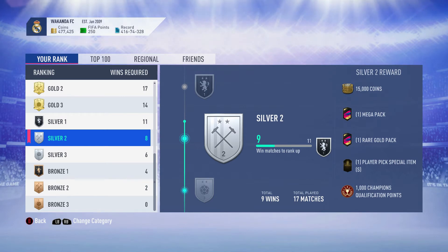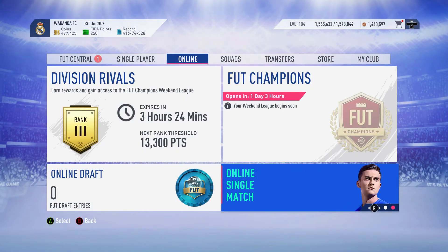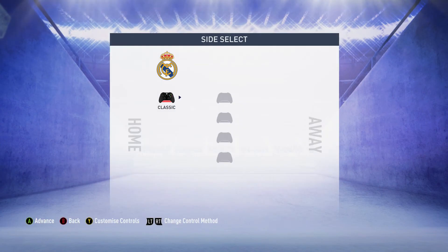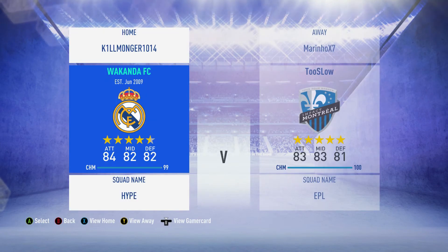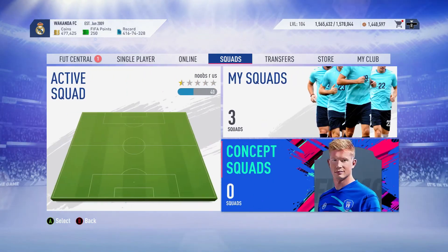Then you factor in time finishing to pair with that. EA keep releasing patch after patch to nerf time finishing, but every single patch the key note says 'time finishing will coordinate more towards what the end game card stats say.' A lot of pros have started hiding their squads so no one can see what they're using or what their meta is. Let me fix a squad so we can go look at it.